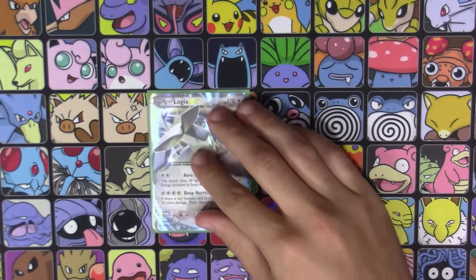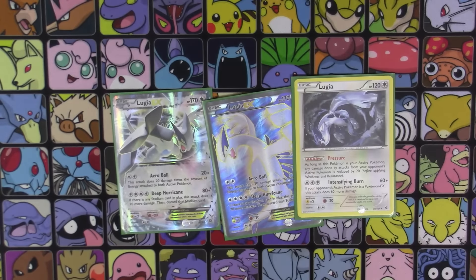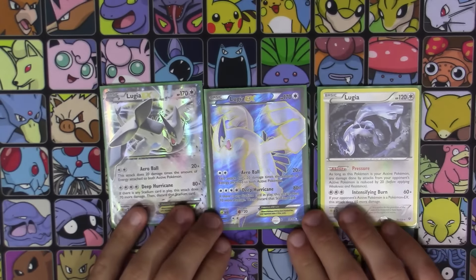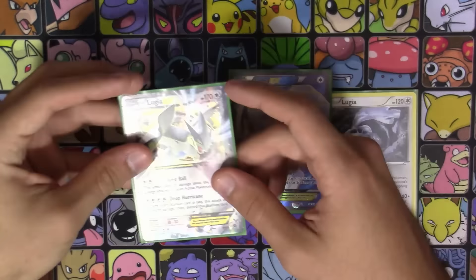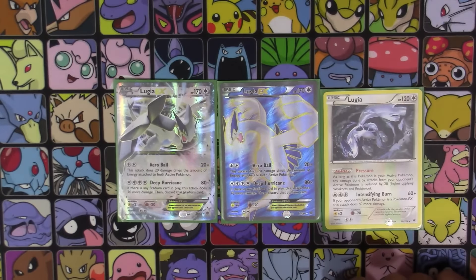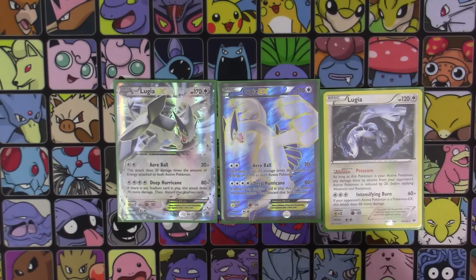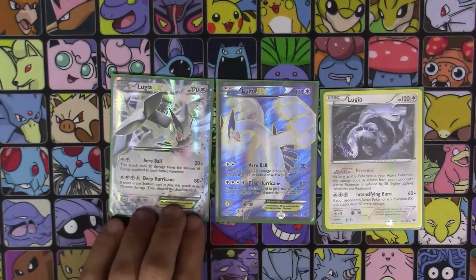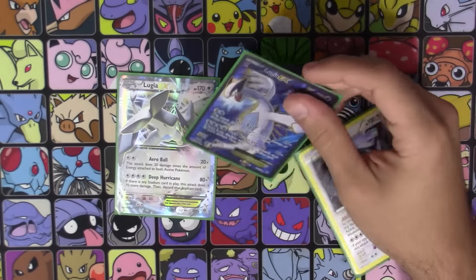Next up I run two copies of Lugia EX and one copy of the new Lugia from Fates Collide. The reason I chose the Lugia line is because of the synergy they have together. Aeroblast is very splashable — it's basically the Mewtwo of standard, just 20 for each energy attached to both Pokemon. But the one that really caught my attention was Deep Hurricane: 80 damage, and if there's a stadium in play it does 70 more damage and you discard that stadium.